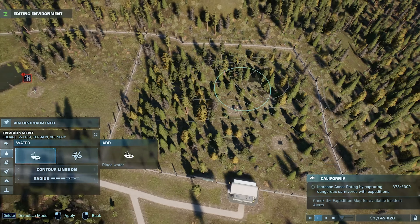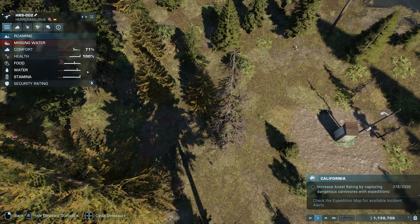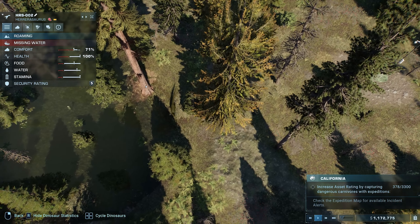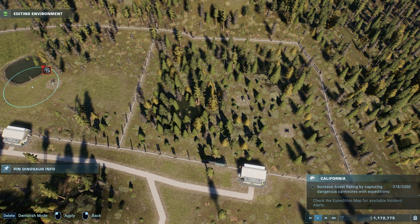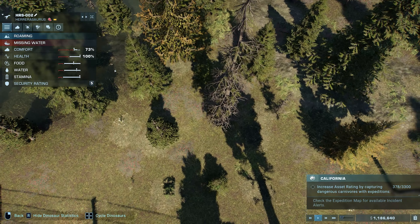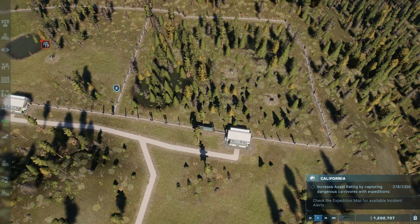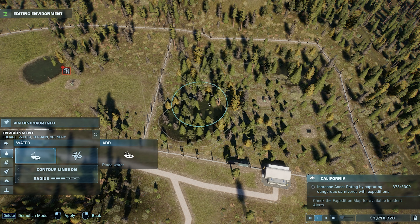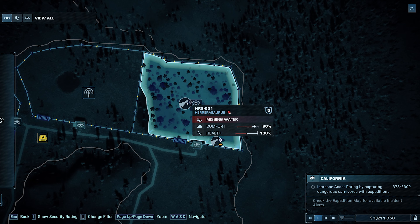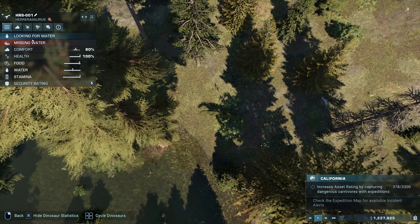Water. Can we... there we go. Water — you're basically standing in it. We can give you more though. Yeah, still missing water — not sure what's going on there. That's about as much water as I can give you, friend. Looking at their range, they'll explore a little bit more and should be good on water soon. Why is it only 3%?